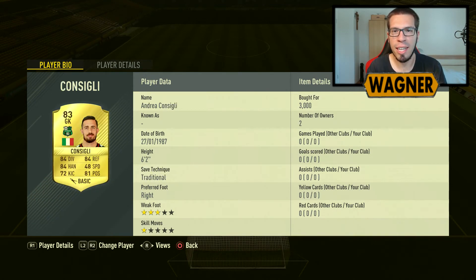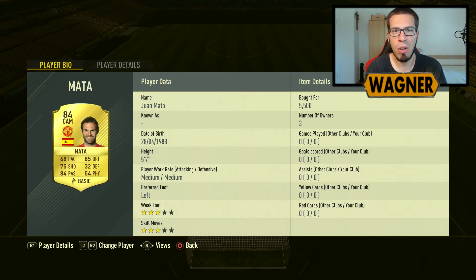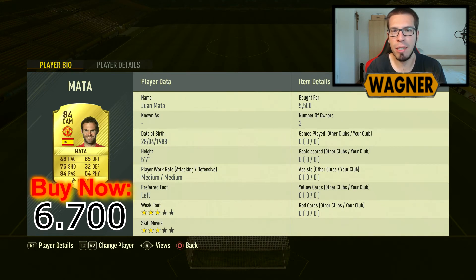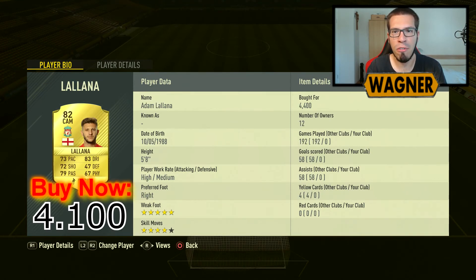Our right mid is the 83 rated Andrea Consigli, 3100 coins. Center midfield player number 1 is the 84 rated Juan Mata from Manchester United, 6700 coins. Center midfield player number 2, the 82 rated Adam Lallana from Liverpool, 4100 coins.